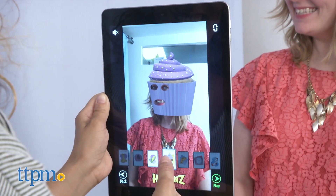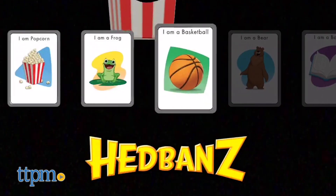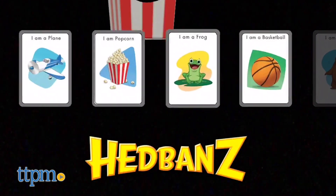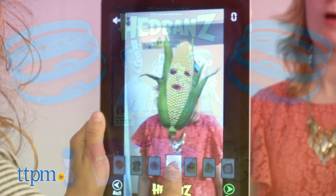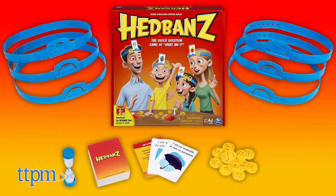Maybe the winner can celebrate with a fun face filter photo. There are 69 picture cards in this game, so that's a lot of filters to unlock and play with. So gather your deductive reasoning skills and your friends and family, and put on those headbands to unlock a wacky new way to play Headbands. I like this game.